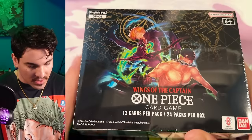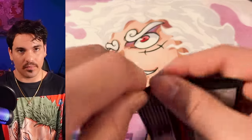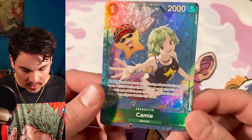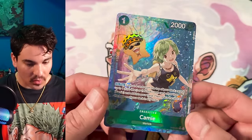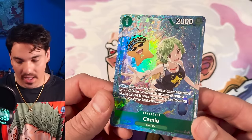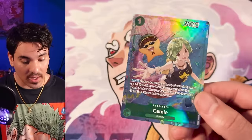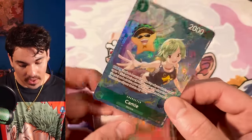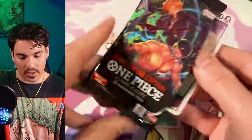Box number two. I heard the treasure Nami is like one in three cases or something. Camey — very nice! This is a fish man or merfolk searcher, which is good in the Hody deck. Just having a searcher for an archetype is always good, so this could be viable in future decks or anything with fish men or merfolk archetypes. It's pretty nice to have a shiny searcher.